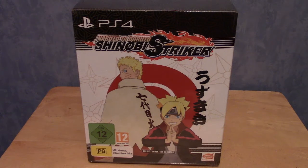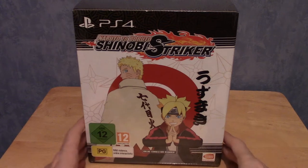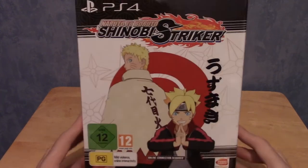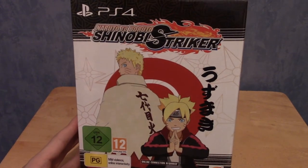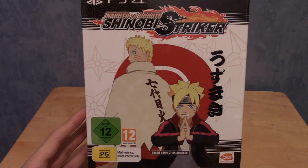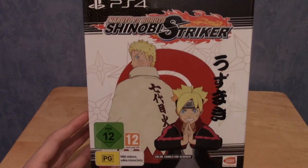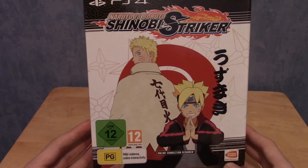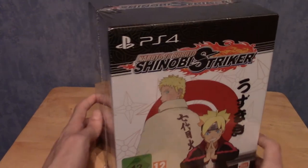It is time to crack open a very special version of Naruto to Boruto: Shinobi Striker, the Uzumaki Edition. As you can see from the two Uzumakis on the front — Naruto and Boruto. This is the deluxe edition that comes with the statue and everything. I'm opening this about two years after the game came out because I got it on Black Friday for £28, which is ridiculous because it retails for £95. I purely bought it for the statue, but at this price you can't go wrong.